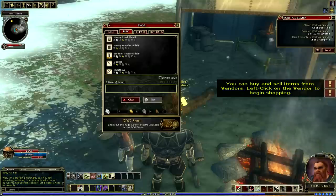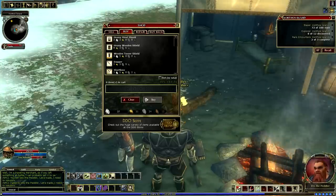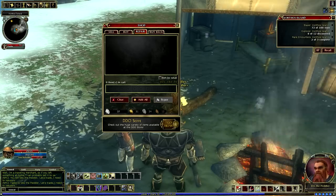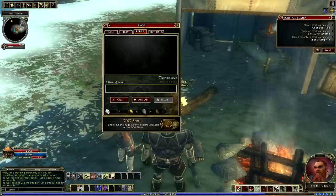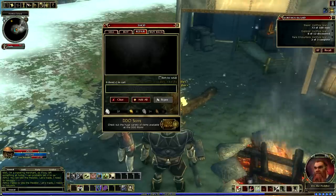Let's go over the shop. This is an NPC shop — the idea is to do multiple things. One of them is to repair. If you had any gear that had taken damage, you can add that gear from the top screen — which shows everything you have — into the bottom cart. Once everything's added into the cart, you can hit repair, or hit 'add all' to add everything in there to repair.